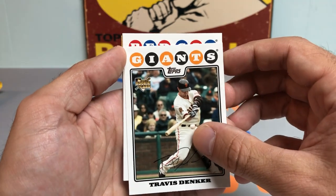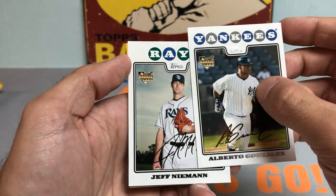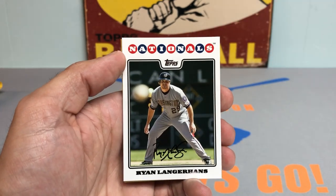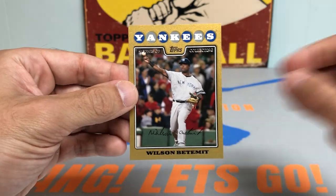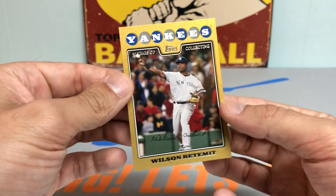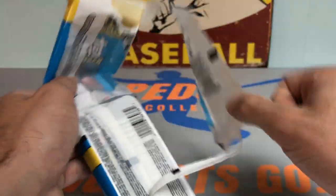Another Travis Denker rookie card. Kevin Cash. Alberto Gonzalez rookie. Jeff Neiman. It looks like we have a gold towards the end — Ryan Langerhans. I do remember him. The gold is going to be a New York Yankee: Wilson Betemit, serial numbered to 2008. Swing and a miss on the first half of the rack pack. Let's get to the bottom of the pack.